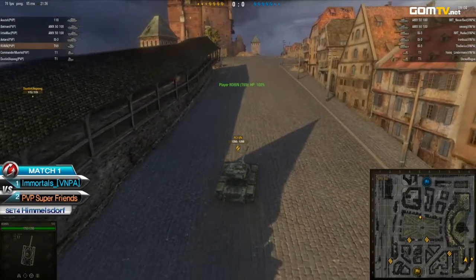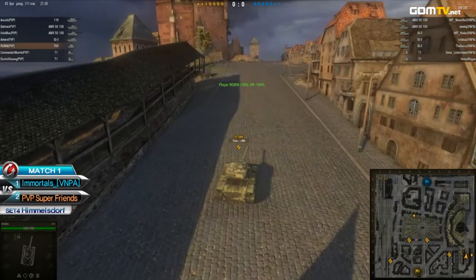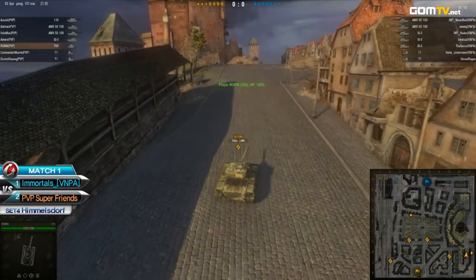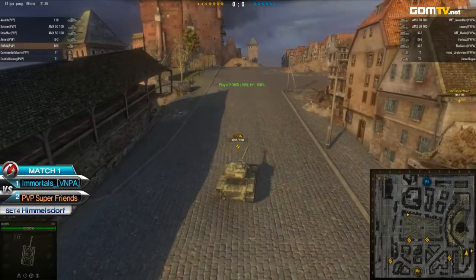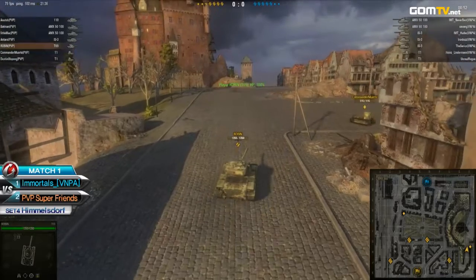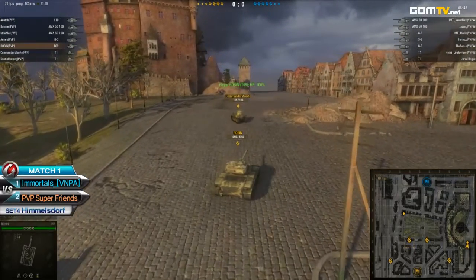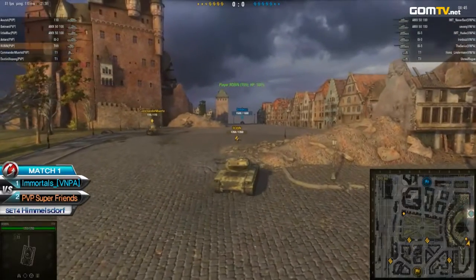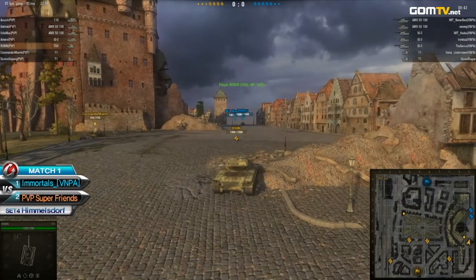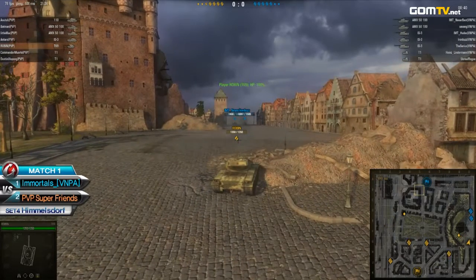PPP is pretty much waiting for the oldest to be playing, and it might cost them. Robin, as I kind of predicted, is making the climb and he's going to get there first, pretty much. He really has to be careful though, because four of the heavy tanks are making their way up there right now. He definitely has the speed and mobility to get into a dodge position. Already, Immortal tanks are being spotted. Robin is trying to land a shot — he does. He has to be careful not to take another shot.